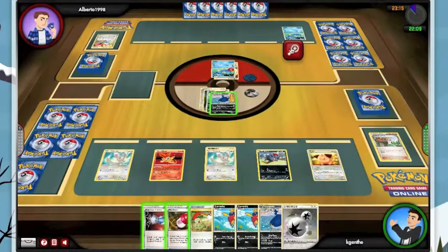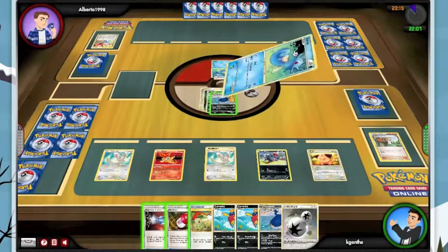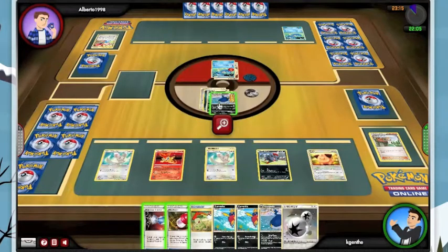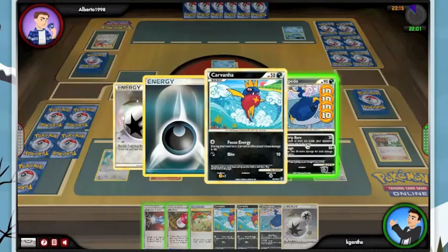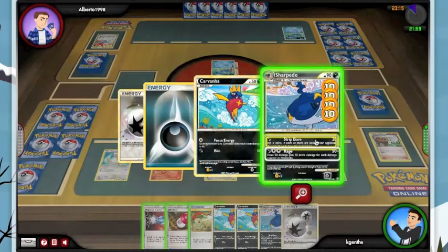Didn't get any of my Junk Arms, but that's alright. This has got a Rescue — don't really need to waste a Catcher. I think we are going to go for the Strip Bear. I think now could be the time.